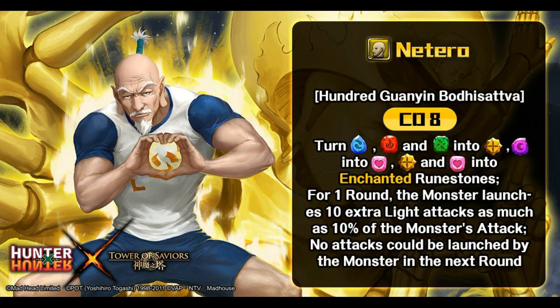Natariel's active skill at CD8 converts water runes, fire runes, and earth runes into light runes, and dark into heart. The current light and heart runes on the board are converted into enchanted runestones. For one round, the monster launches 10 extra light attacks, as much as 10% of the monster's attack. After that, no attack can be launched by the monster in the next round.